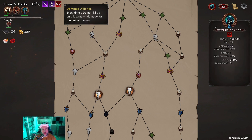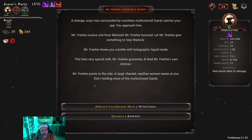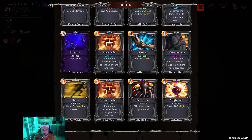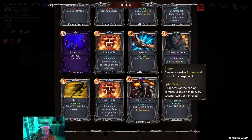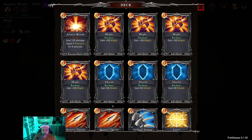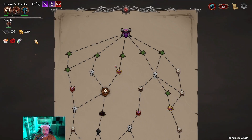What does this one do? Every time a demon kills a unit it gains plus one for the rest of the run. I think they're all demons — I think that's really good. What's the Chameleon about? Transform three random cards in your deck — sure, why not try. It didn't show me what got transformed but it transformed two of the random ones. We got a second barricade, pet slime that clones itself inferior — it's a summon — and an armor brick.